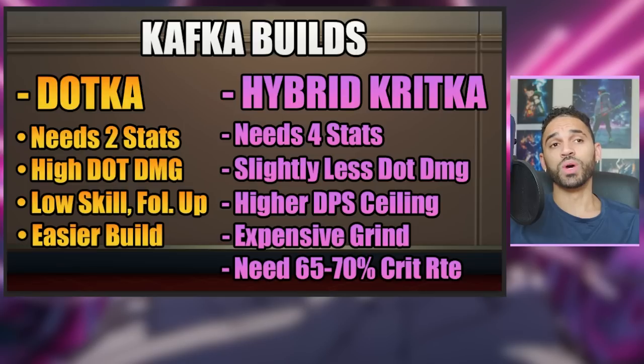Starting off with the Kafka builds, the one everybody is talking about primarily is DoTka, and everybody's sleeping on the hybrid crit build. DoTka is the attack percent and speed build — you have high dot damage but very low skill follow-up and ult damage compared to the hybrid crit build. You can make an argument that it's easier to build, but you can also argue it's not easy if you don't roll attack percent and speed. At the end of the day, it all depends on what you have on your account, and if you have godly crit value rolls, the hybrid crit is going to pop off.